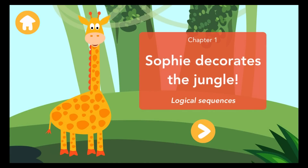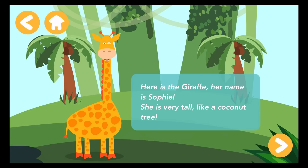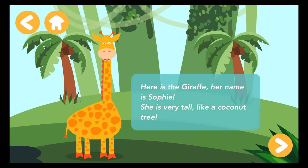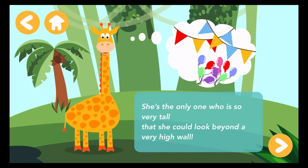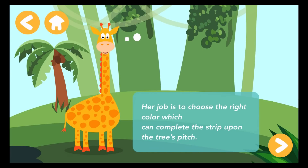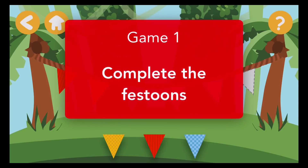Sophie decorates the jungle. Here is the giraffe. Her name is Sophie. She is very tall, like a coconut tree. She is the only one who is so very tall that she could look beyond a very high wall. Her job is to choose the right color which can complete the strip upon the tree's pitch. Complete the festoons.